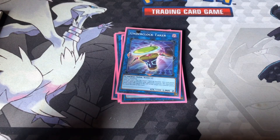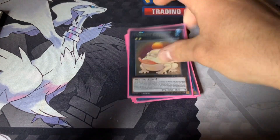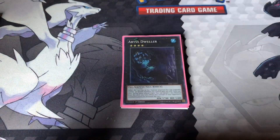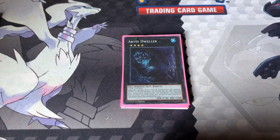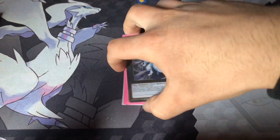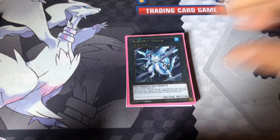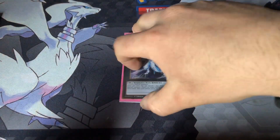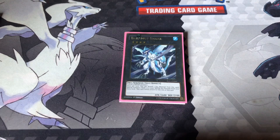The last two I got are Mistar Boy and Underclock Taker. I might take out Underclock Taker and put something else in there. For Xyz, you gotta run Abyss Dweller — it's huge this format just to negate effects in the graveyard during either player's turn. Bahamut Shark — might cut him, might put in a Big Eye or something. Bahamut Shark can access Toadally Awesome, but honestly that probably will never happen. Might put in a Big Eye or a Draco Face-Off or something like that.